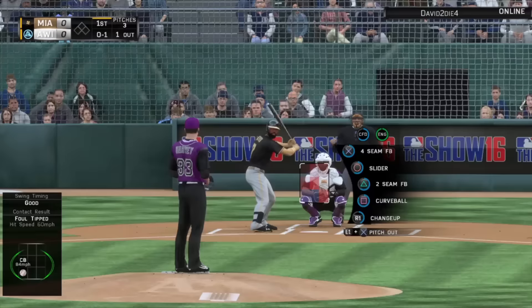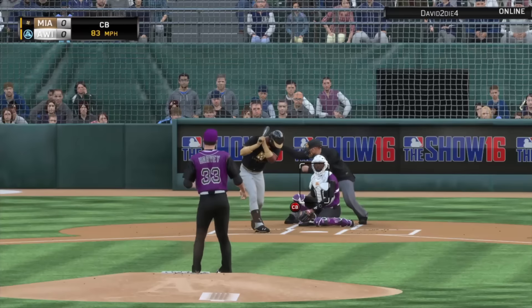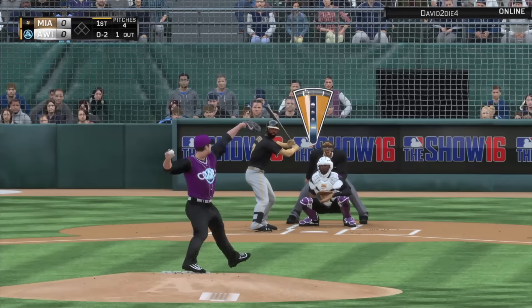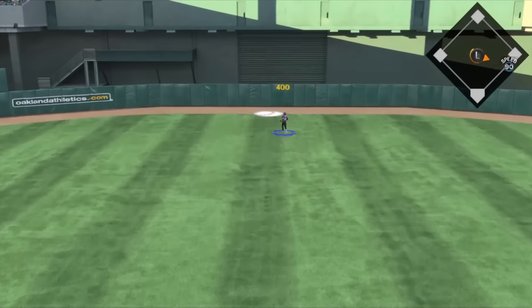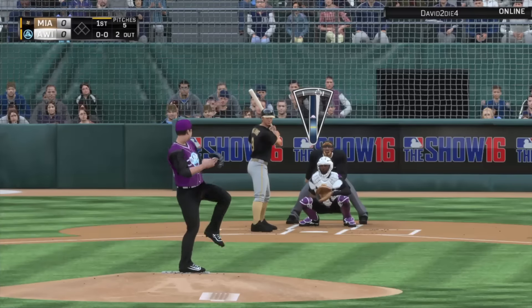That is a really good curveball — a lot of break and still going in there at 84 miles per hour, 83 that time. Let's see if we can get our very first strikeout with Matt Harvey. Good thing we're playing in Oakland — two for two for Matt Harvey. Dangerous batter up to bat now: Ted Williams.